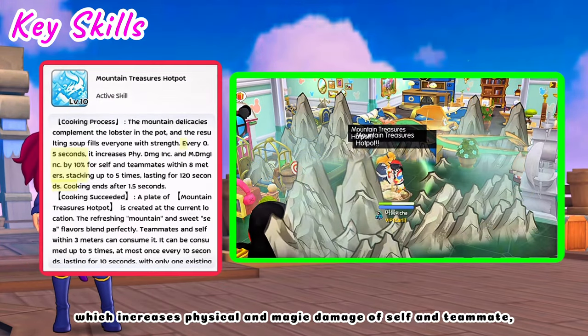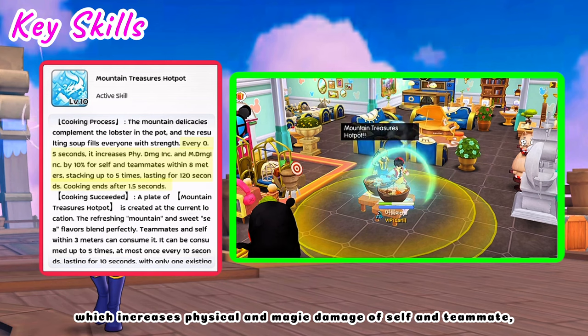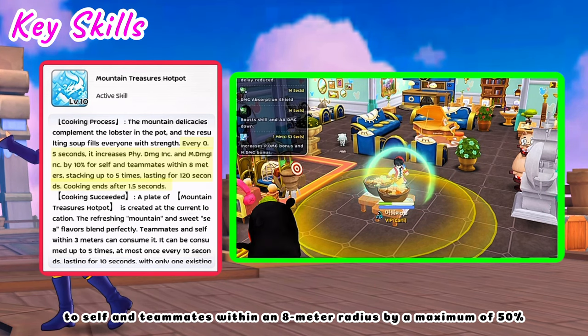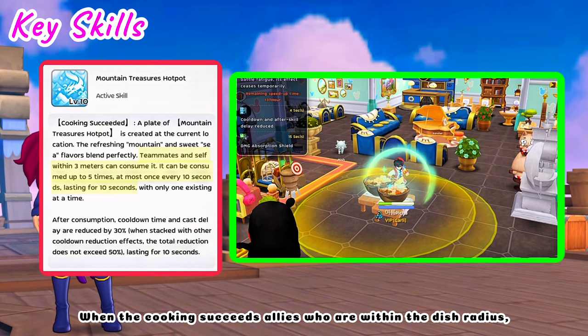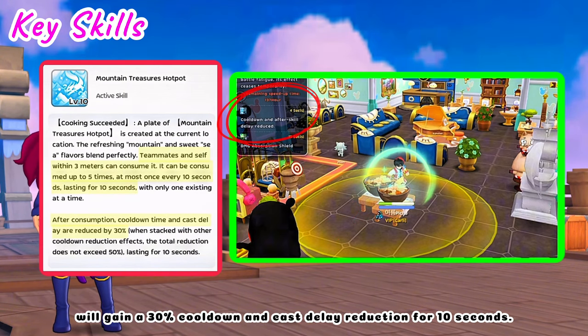Mountain Treasures Hot Pot increases physical and magic damage of self and teammates within an 8 meter radius by a maximum of 50%. When the cooking succeeds, allies within the dish radius will gain a 30% cooldown and cast delay reduction for 10 seconds.